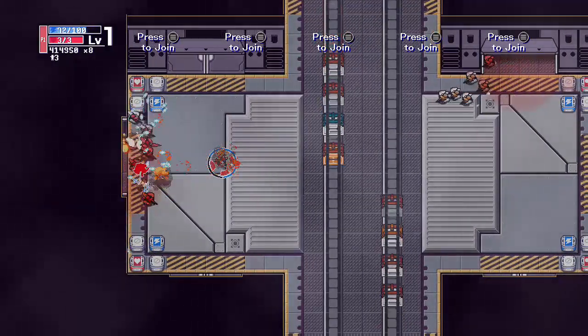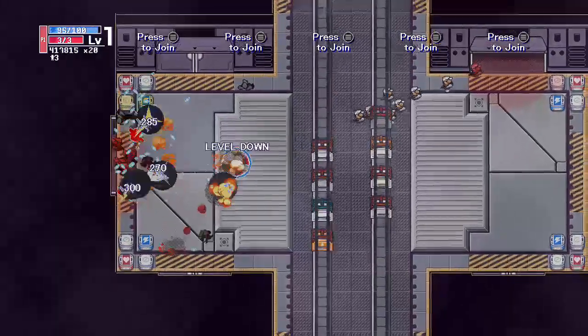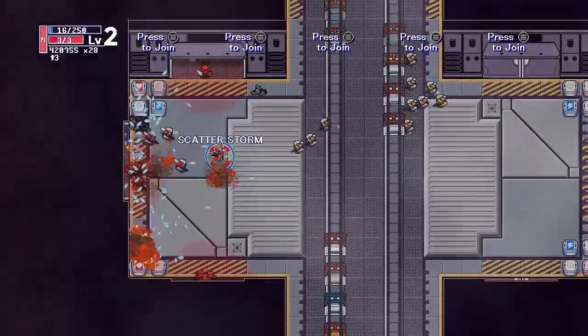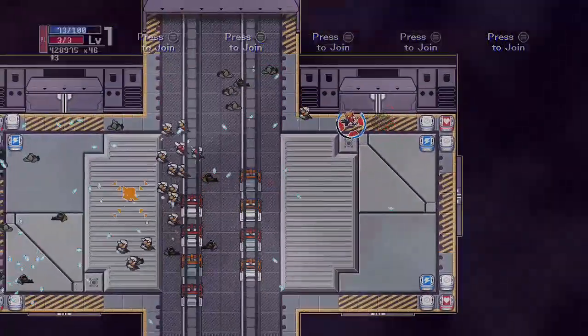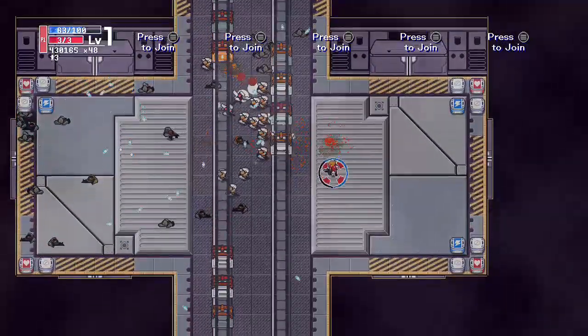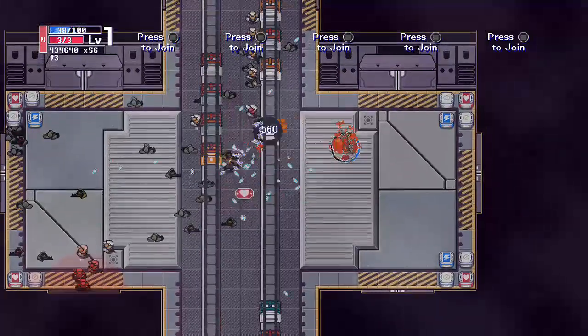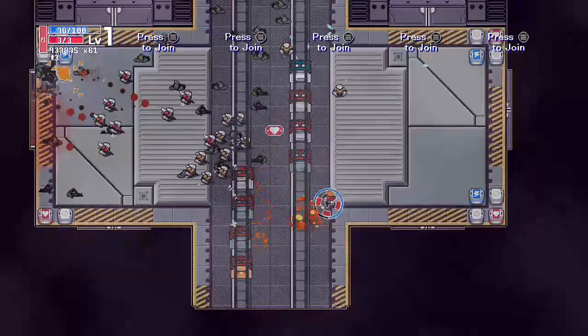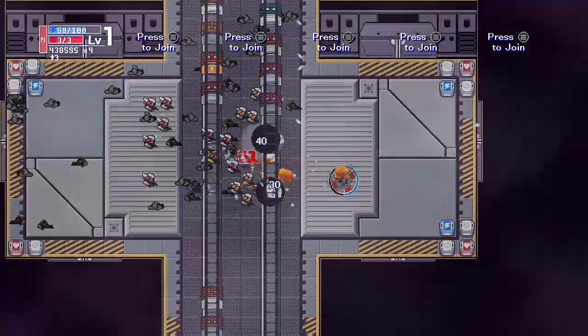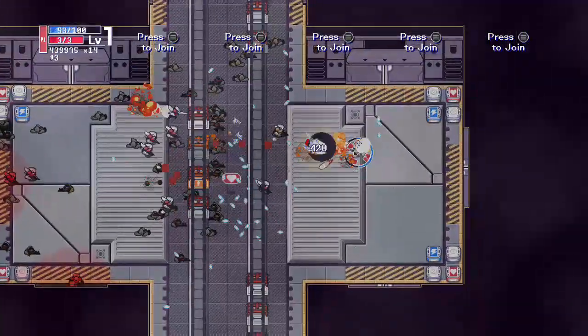This level has these crates in the middle and you just kind of get in there. The other thing is when you hit the left trigger, you can block — you can put up a shield. And if you put up your shield at the right time, you can deflect bullets back.